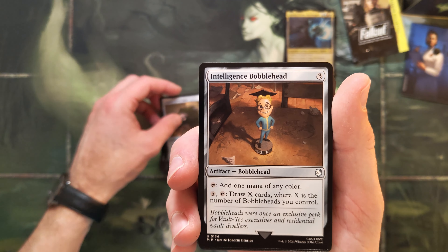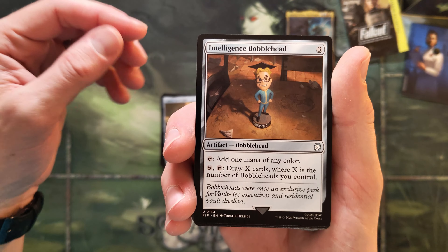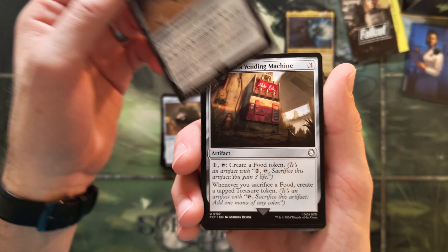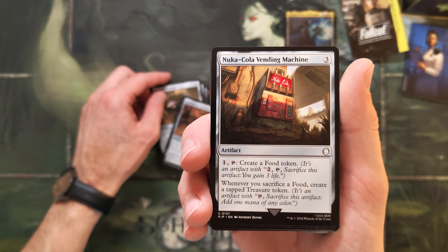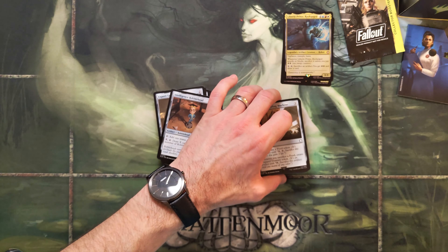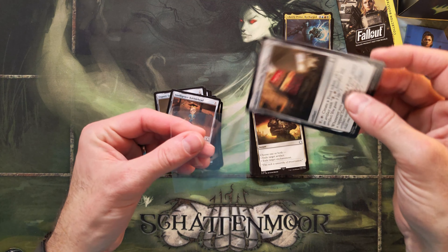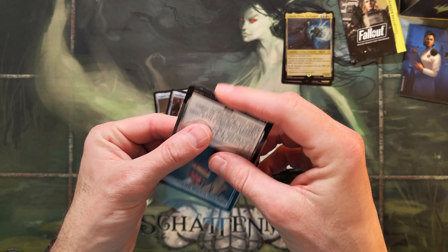Here we go — Intelligence Bobblehead, the second one. Mana and draw cards — sure. Nuka-Cola Vending Machine — I know this is a big card at the moment, the price has spiked, so I will sleeve it up real quick for my homie.